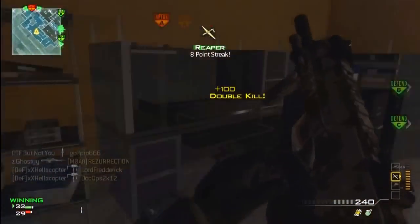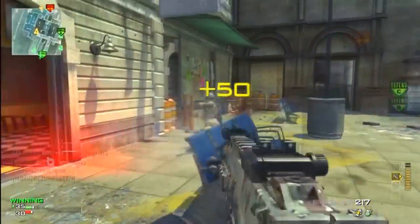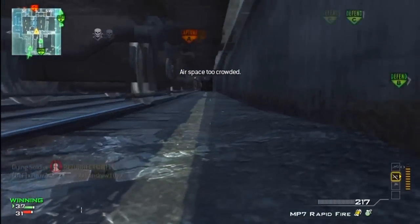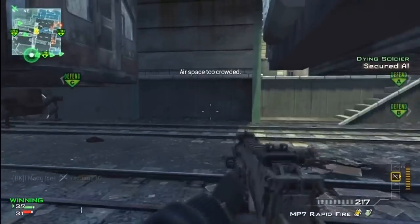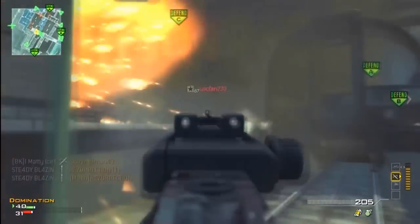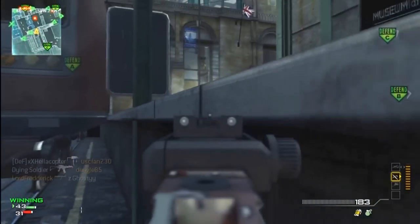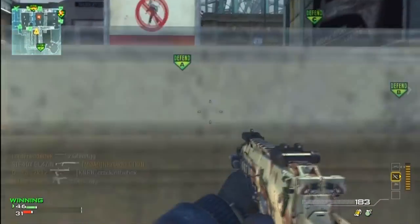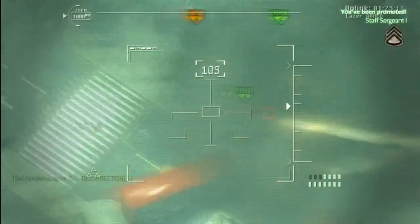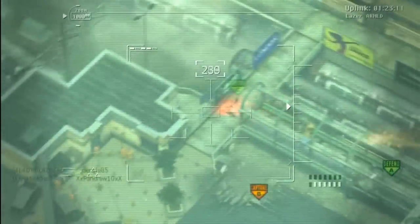Getting back to the gameplay — make sure you always check that printer room building, that's a major spawn point, especially when the team has A or C. They're definitely going to be in there once your team gets some air support going. That place offers the most cover, the most hiding spots, and you can almost go all the way to C through that hallway safely without being seen by any air support.